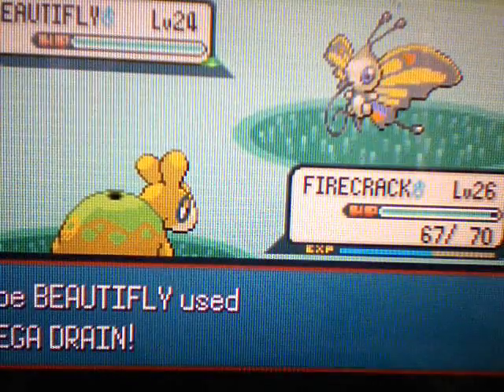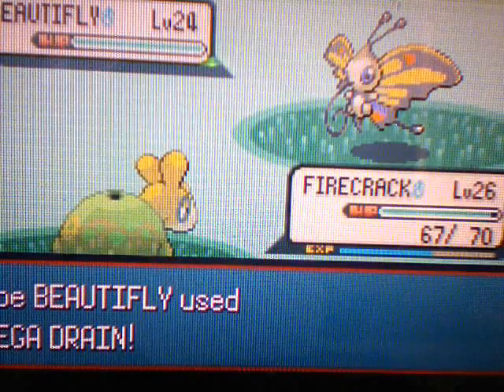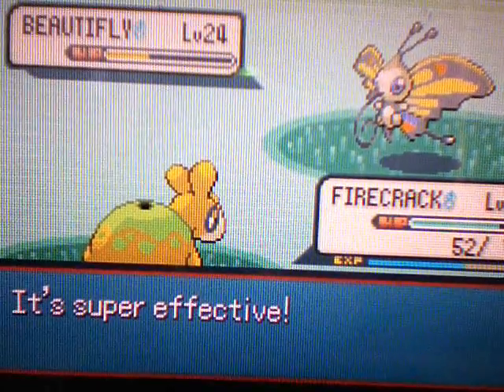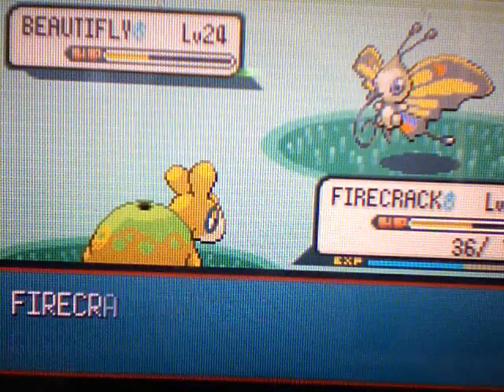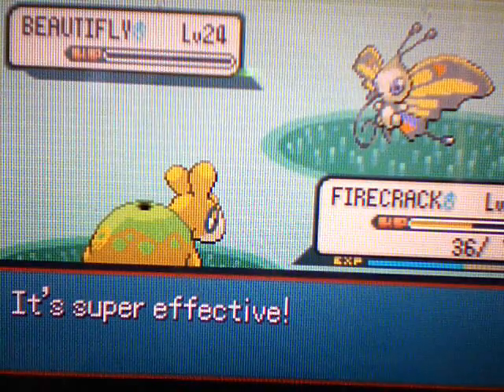Beautifly is still harmless — it tried to use Mega Drain on Firecrack, but that's gonna be normal damage to him. There's also Gust, which is a flying-type move. We're going to use another Ember to kill this Beautifly, and yes, it did.